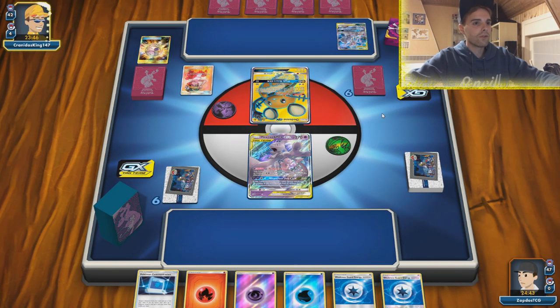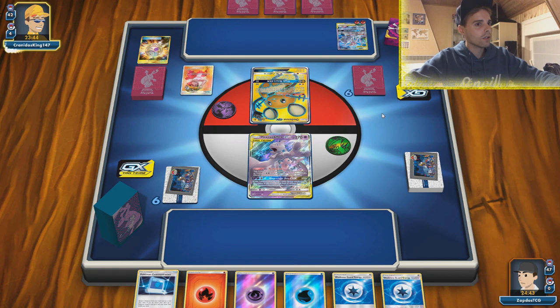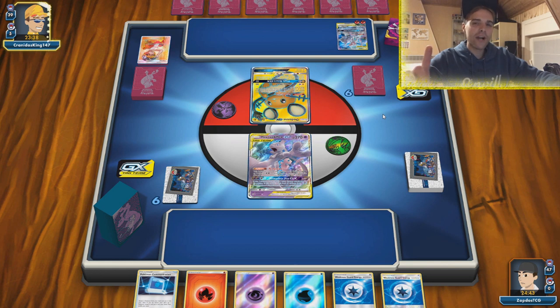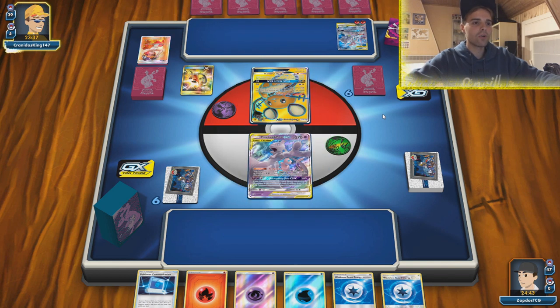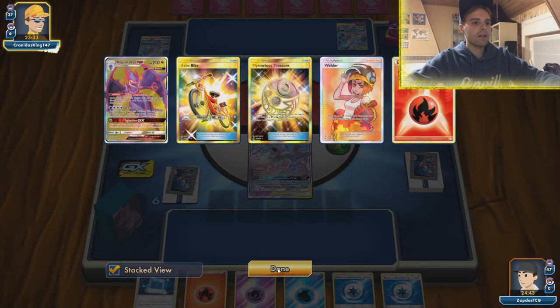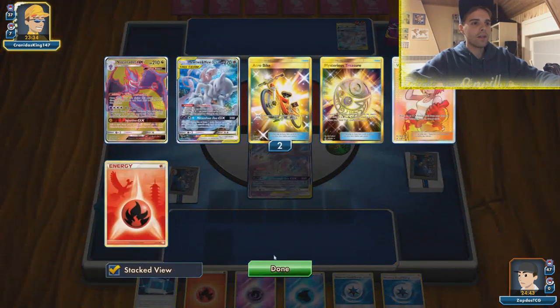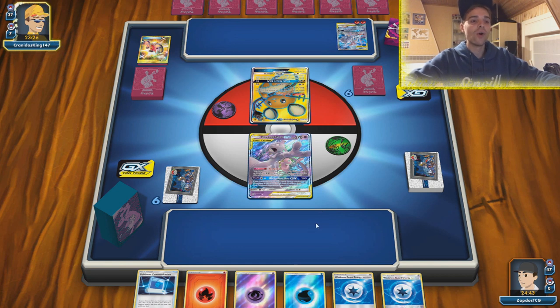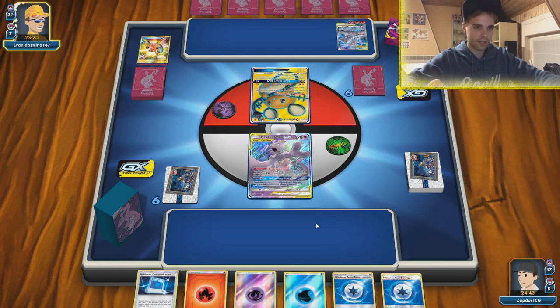So he gets the first turn Welder for two - dang it, he has everything. He has a Mewtwo and a Welder onto it, but he starts with the Dedenne so at least that gives us one more turn unless he finds the switch. Only Naganadel in his discard pile for now, so we're kind of safe. He cannot one-shot us unless he finds that Charizard - that Charizard for 300 damage would be insane. So we might even get knocked out if we don't draw a good top deck. Three energies already, looking very scary.